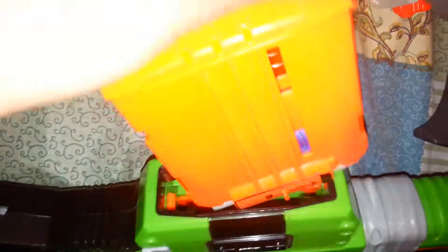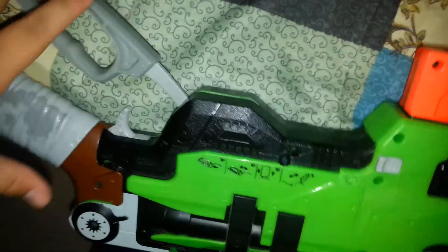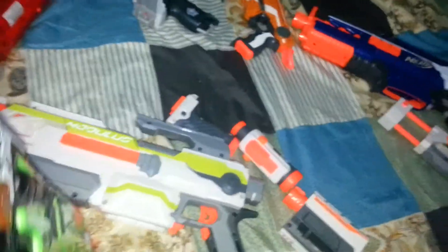The next blaster is the Nerf Slingfire. As you can see, it is a Zombie Strike gun — this is my first Zombie Strike gun. It's a lever-action blaster. It comes with a six-dart clip right here. It's supposed to hold green darts but I only put three in because it's just a short quick test. If you want to put the clip in, you do it like this, put it inside, then do the lever action and shoot. As you can see, it's actually a pretty nice blaster.